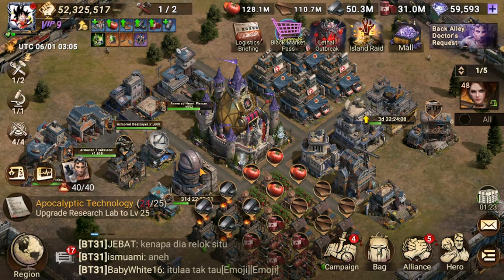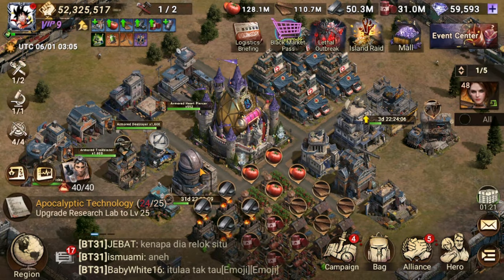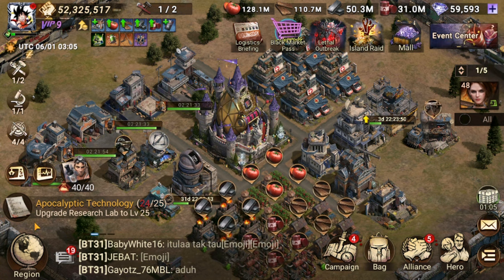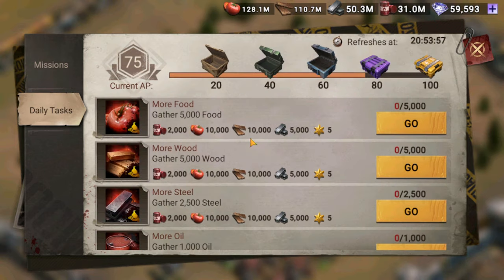The next step is to always follow the main mission. The main mission is actually pretty good for progressing — it gives you a really good guide to follow and progress faster in the game. And always do your daily tasks as well. The main mission is here, and if you go on this tab, you've got daily tasks.